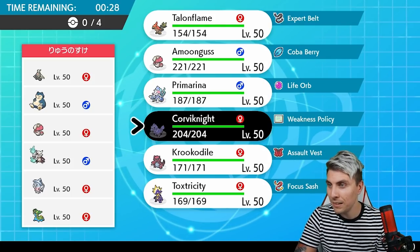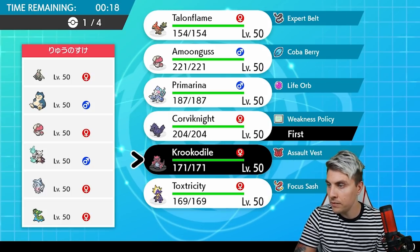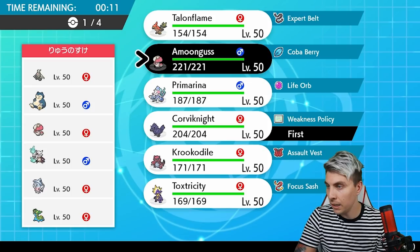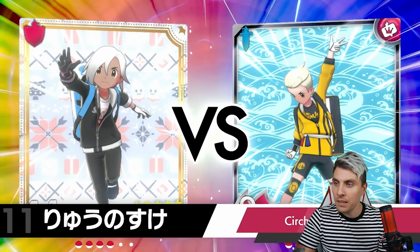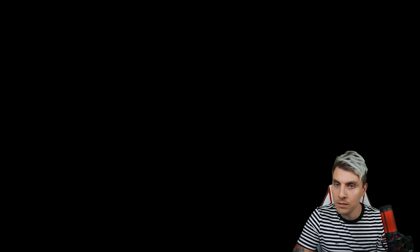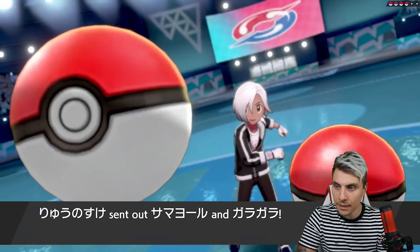Corviknight can be very good in this game, but we need to be careful of Amoonguss. If we can get a few boosts it won't be the worst thing. Hatterene puts on a lot of pressure even though we have Assault Vest. I think we go Corviknight and Amoonguss — I really want to bring Talon Flame but I don't think there's room.